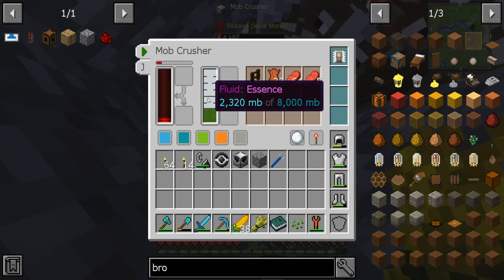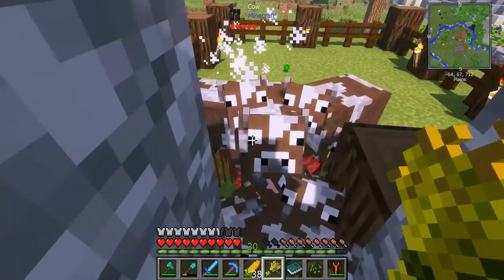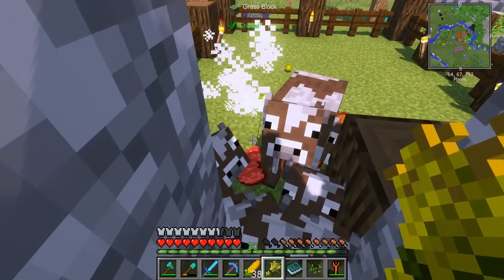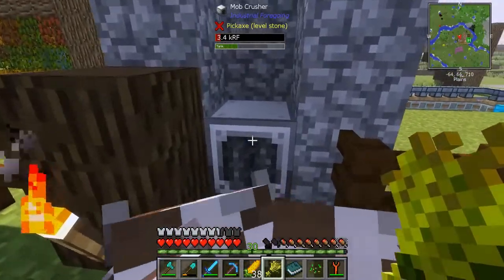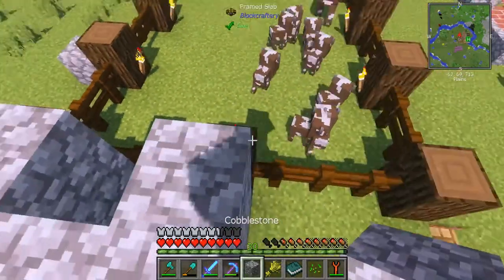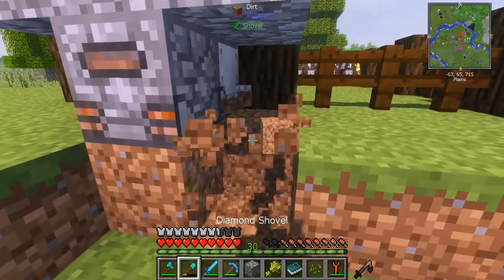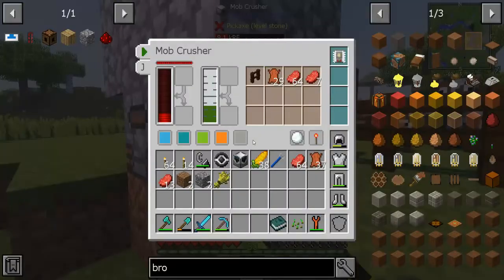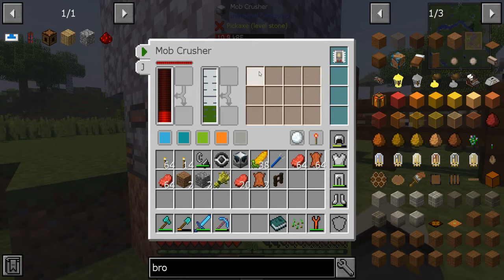2,320 millibuckets of essence so far — that's pretty good! Just a few left to kill. We've probably got enough. So we have some essence. That was just to stop any cows from escaping, but now we'll have access to this wonderful machine. If you start a mob farm early in this game, one of the advantages is that when it comes to needing essence, you'll be able to get it. I'm going to store this stuff and then we'll get into building the mob farm.